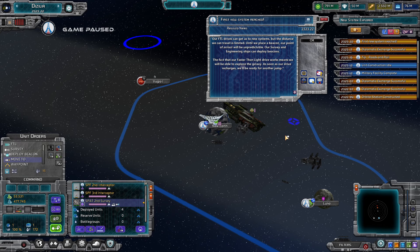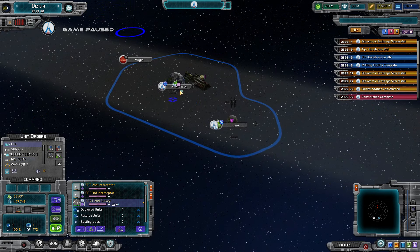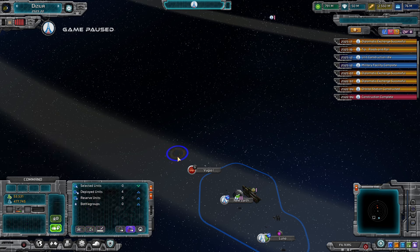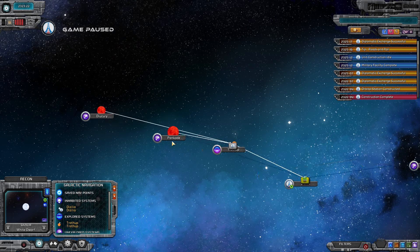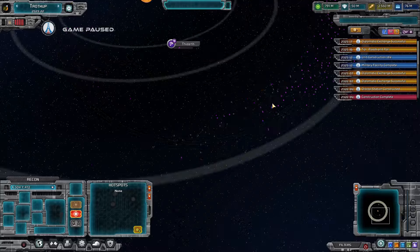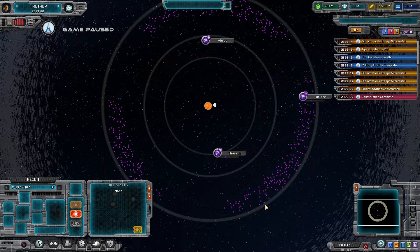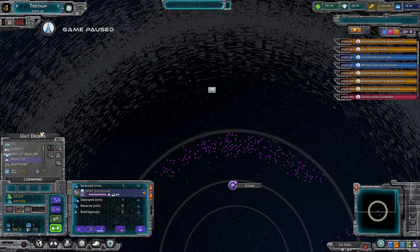FTL drives can get us to new systems but the distance is limited until we place a beacon - our point of arrival will be unpredictable. Our survey and engineering ships can deploy beacons. The fact that our FTL drive works means we'll be able to explore the galaxy. As soon as the drive recharges we'll be ready for another jump. I wonder if I can just order it back. This place has a gigantic asteroid field - we're gonna need so many survey ships. I was looking for the survey ship and then there it is.